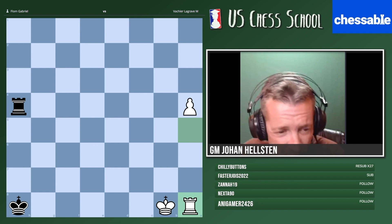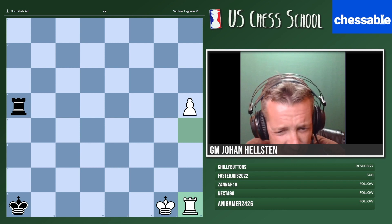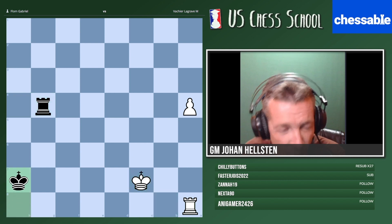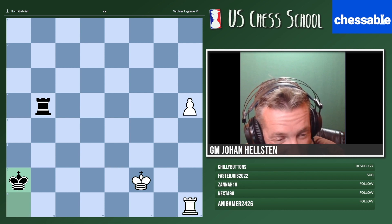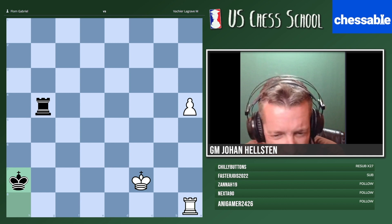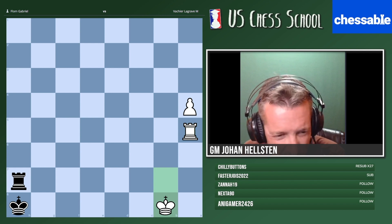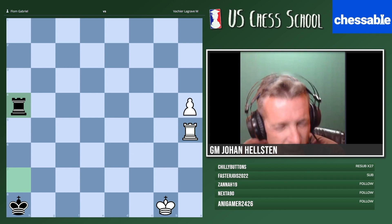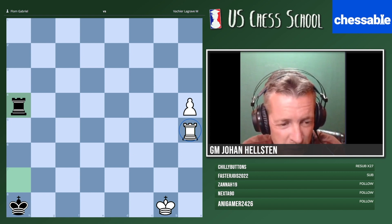I'm not an expert on this endgame, but I think this is how it works. If you play Rook g8, King here — I feel like I'm getting confused. This is a draw, and I've probably made a mistake here. This endgame is very tricky, but I know this is not supposed to be the right way to play with white. If Rook h4, what should white play then?